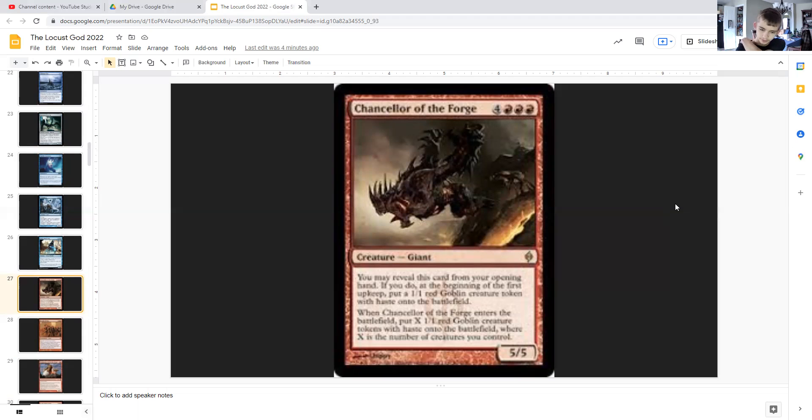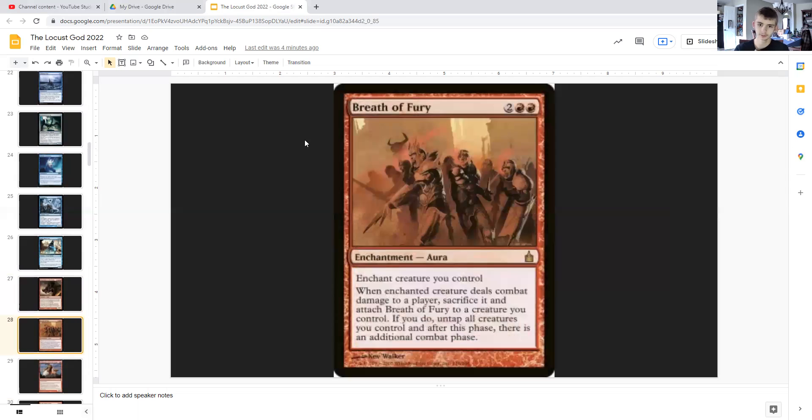If not — like if you play Locust God on turn six and turn seven comes around — maybe wait a bit. Breath of Fury: for two generic and double red, it's an enchantment aura that enchants a creature you control. When that enchanted creature deals combat damage to a player, you sacrifice that creature and attach Breath of Fury to another creature you control. If you do, you untap all creatures you control, and after this phase, there's an additional combat phase. So as long as your stuff goes unblocked, you can storm in and possibly kill your opponent within the turn.